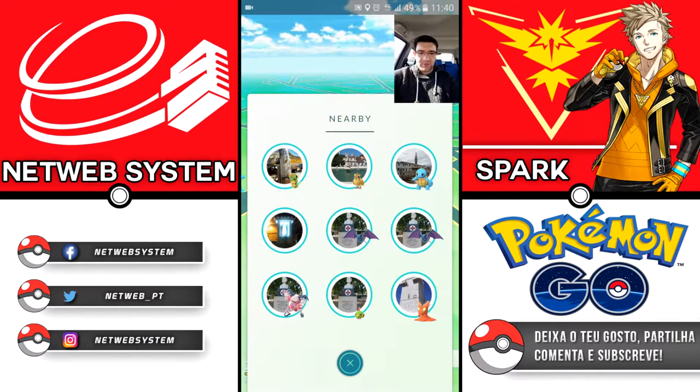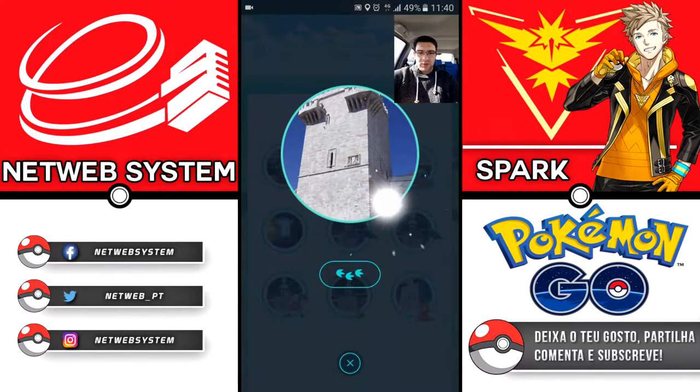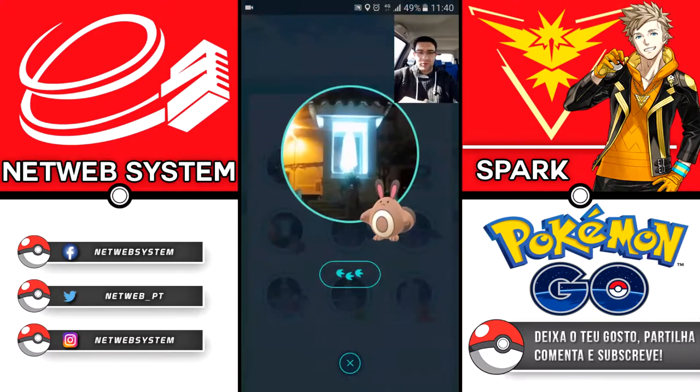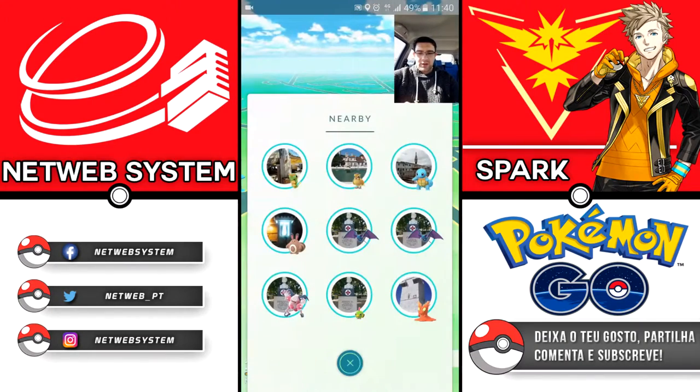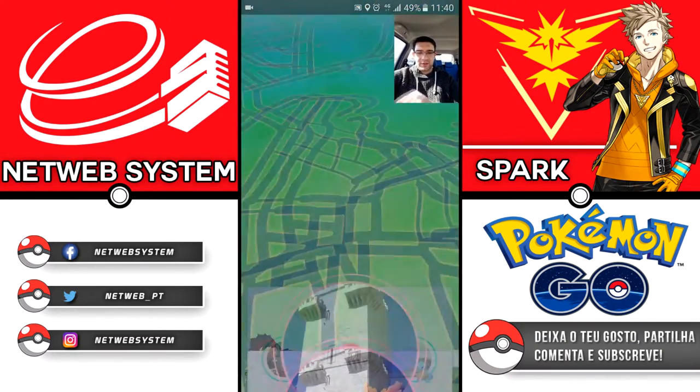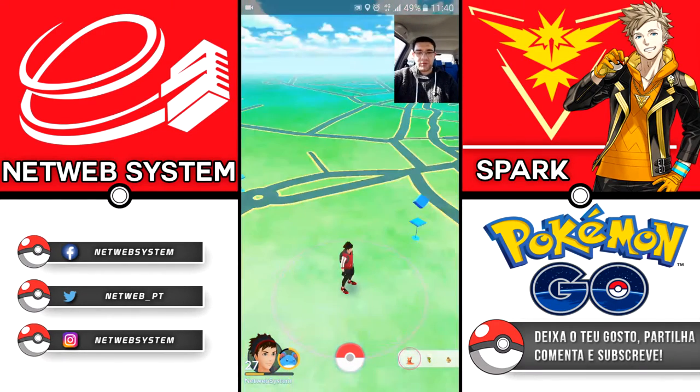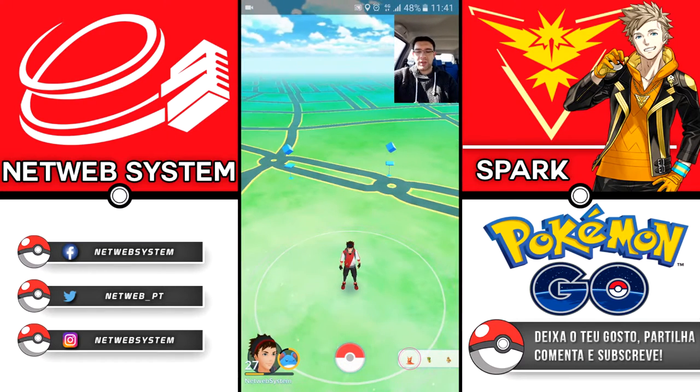So we have here, for example, a new Pokémon. There is also a new Tracking system — it becomes much easier to know where the Pokémon are. However, there are also Pokémon that appear out of nowhere, in areas that are not near PokéStops. Let's get to know some of the new features.